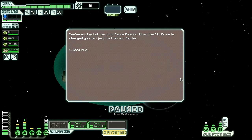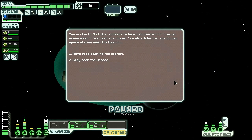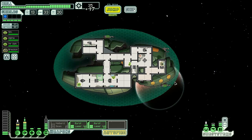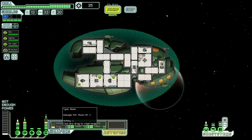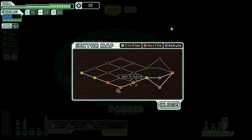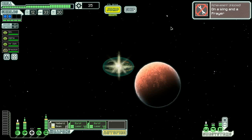We lost our halberd beam, but that's okay. Move in to examine the station — scrap the machinery, sure. 17 scrap works for me. Get back to weapons and let's get this halberd beam back up and running, and move on to the next sector which is a rebel stronghold.